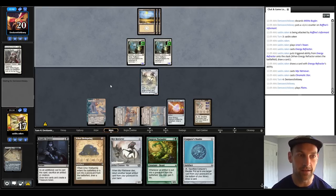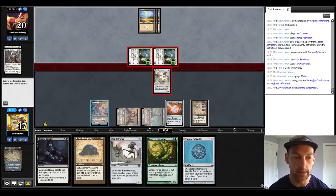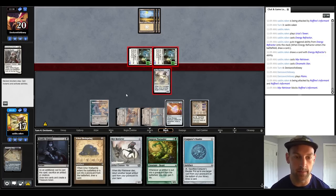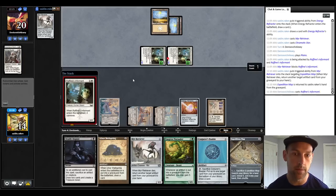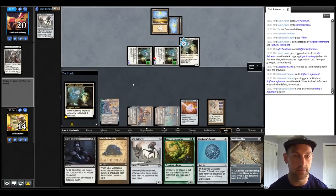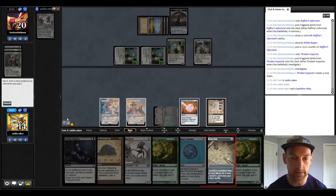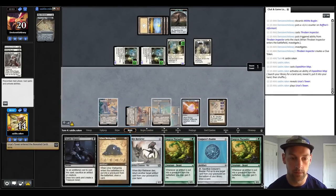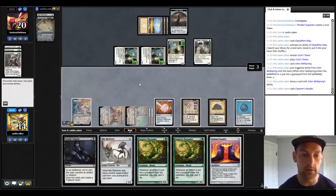They play another Raphine's Informant. I'm going to play out the Myr Retriever and the Energy Refractor, leaving up Deadly Dispute. I can use the Chromatic Star to make the black mana, then Deadly Dispute the Myr Retriever to get back the Chromatic Star and draw cards. They play another Raphine's Informant — we're going to convert the map using the Tower, crack it, grab Tower, play the Tower, then go Wellspring, draw a card, play Conjurer's Bobble, play Myr Retriever, pass the turn. Next turn we're going to untap with 10 mana.